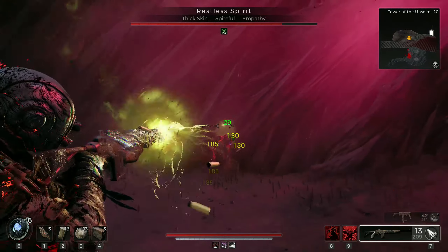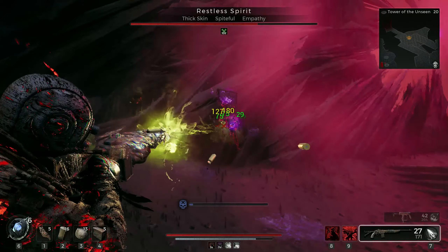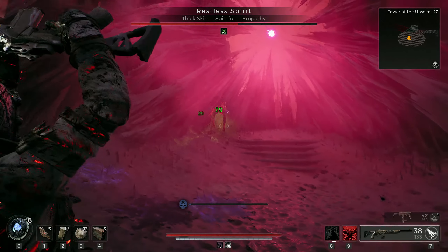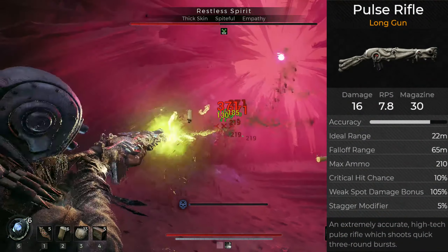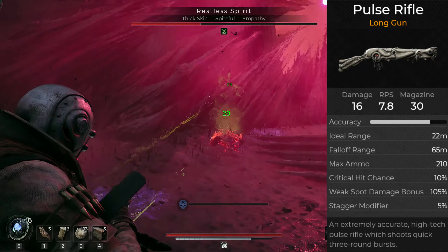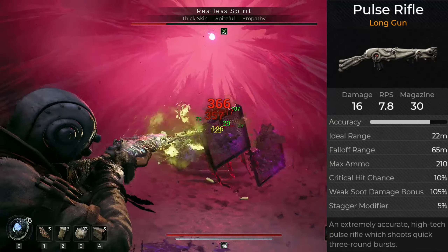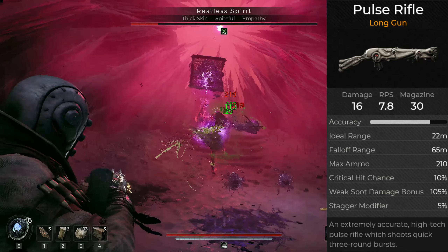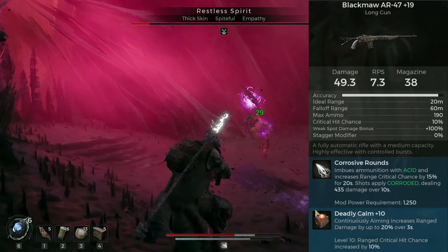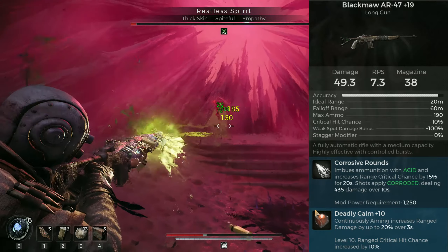Moving on to weapons. I wanted a fully automatic rifle with no overheat mechanic, which basically left me with the trusty AR-47 as my only choice. The Pulse Rifle would be my first alternative if you don't like the AR. Although being a three round burst rifle, it does benefit from Bulletstorm and becomes fully automatic, which makes it during that skill an absolute monster. But all around my goal was a full auto setup and the AR gives me exactly that with a decent initial crit chance.